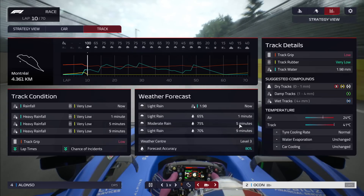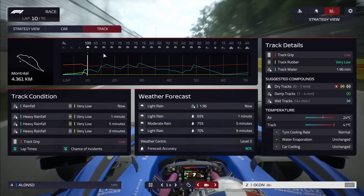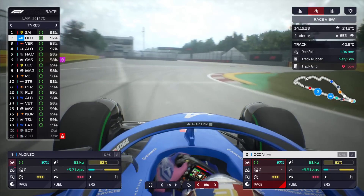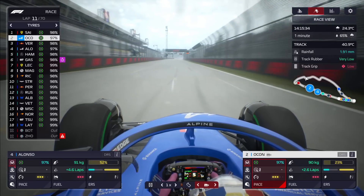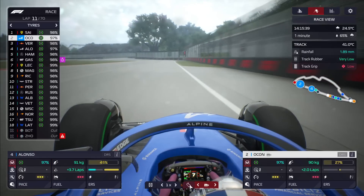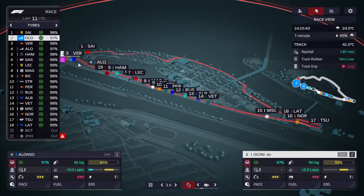Moderate rain is predicted in five minutes, light rain in nine, then heavy rain after that. But right now the track is actually drying — cars on track are moving the water off the racing line and a dry line is emerging. Lap times are going to get quicker. I don't want to push the drivers too hard on the intermediates. After all the pit stops you can see things have spread out a little bit.